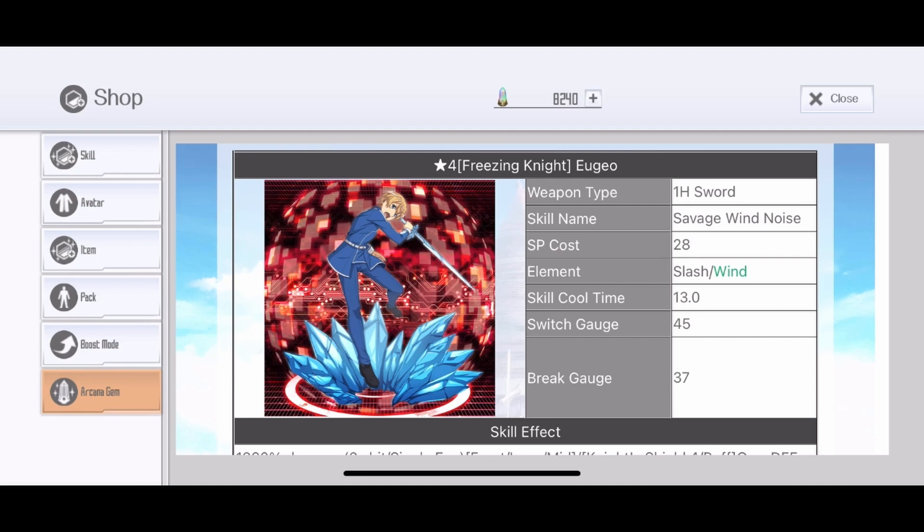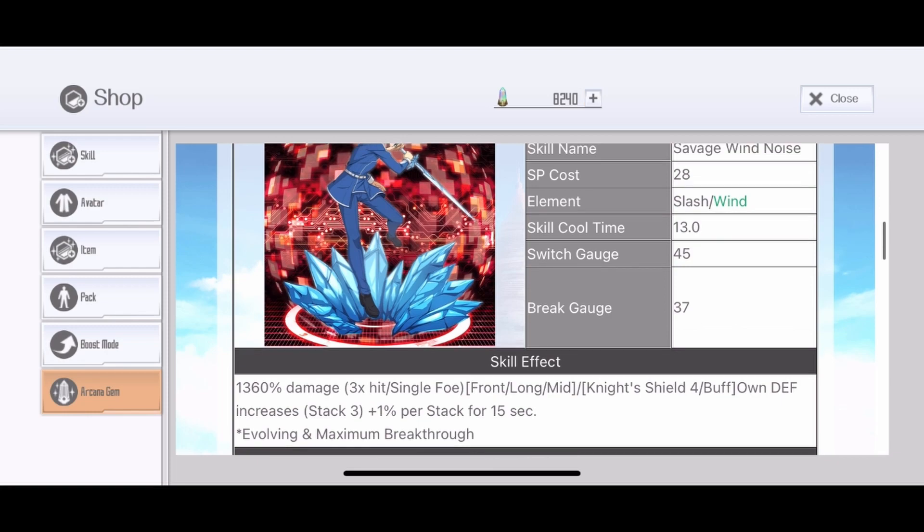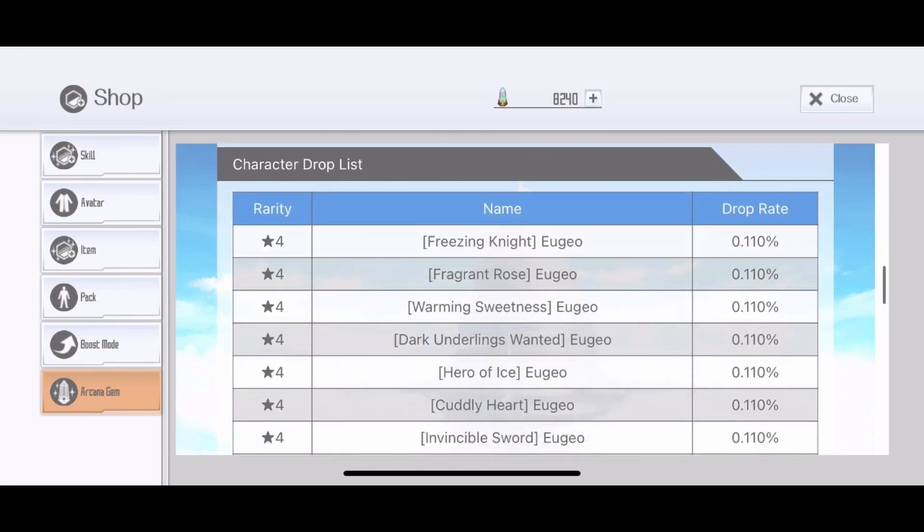Next we have Freezing Knight — Jojo's sword skill, Savage Wind Noise, 28 SP, slash wind. This is the awakening skill: 160 damage, three-hit single hit, and defense increased by three stacks — one percent per stack — for 50 seconds. The awakening gives 10 stacks when you use your rush. Stacking is kind of hard, but if you can stack really fast — between 10 and 30 seconds to max — this can be really good. At 28 SP it's a bit high, but it's a decent one overall.